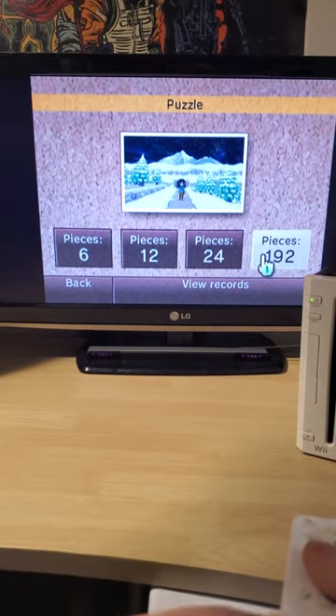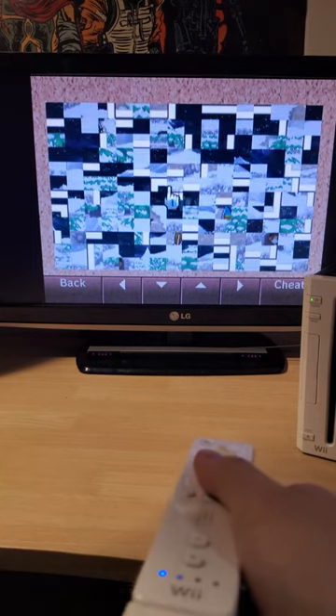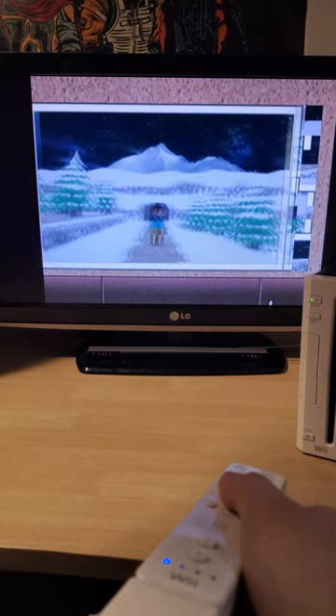option to turn your picture into a 192-piece jigsaw puzzle, which to me is pretty crazy. But if you get frustrated with this, there is a cheat option in the bottom right corner. I'm not really sure why they added this feature, but it's there.